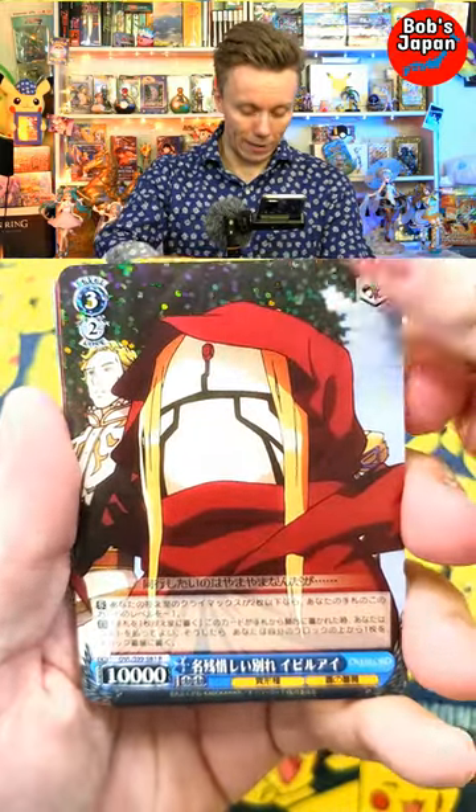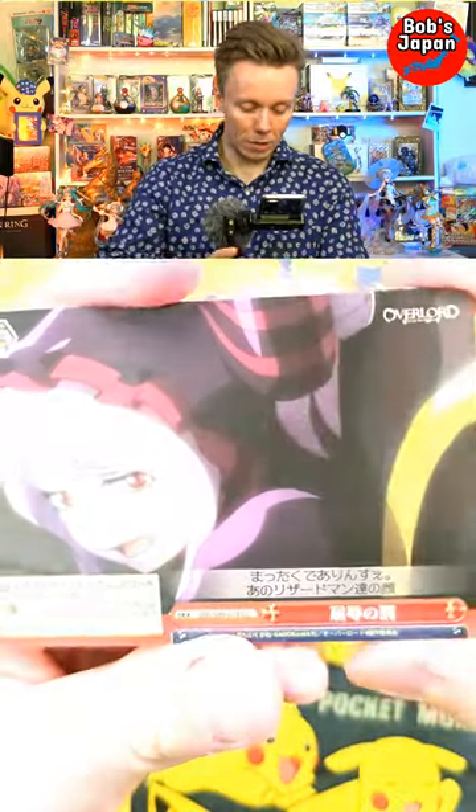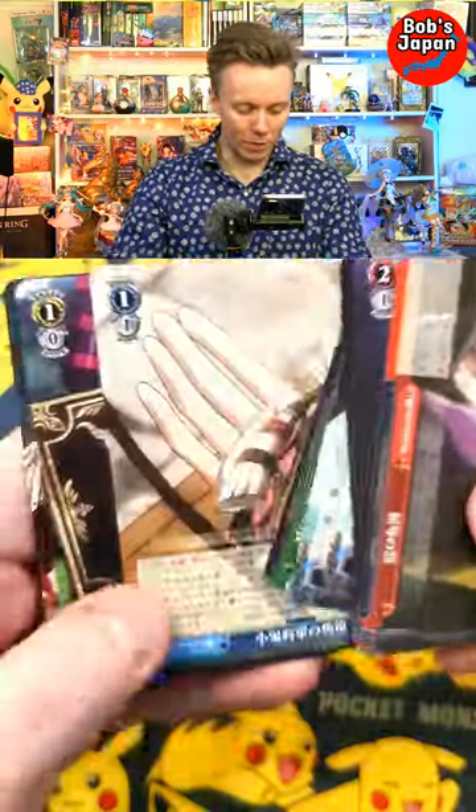We also have an Evil Eye. It's just a rare, so you can see it's shiny there. And we have a very seducing kind of Shaltea there. Very interesting. We haven't got anything higher than a rare, which is kind of unfortunate.